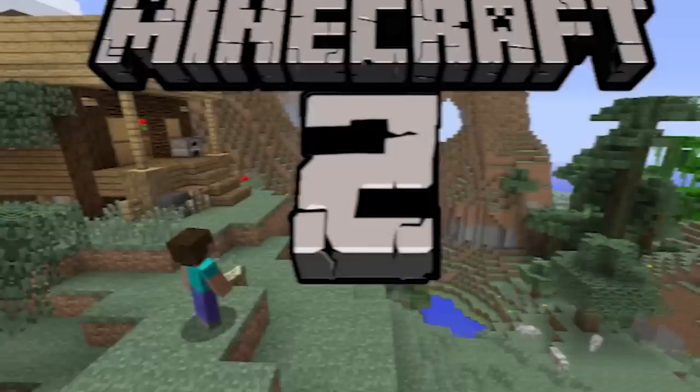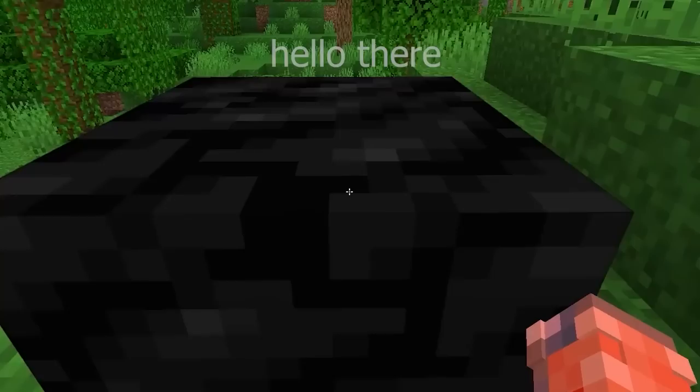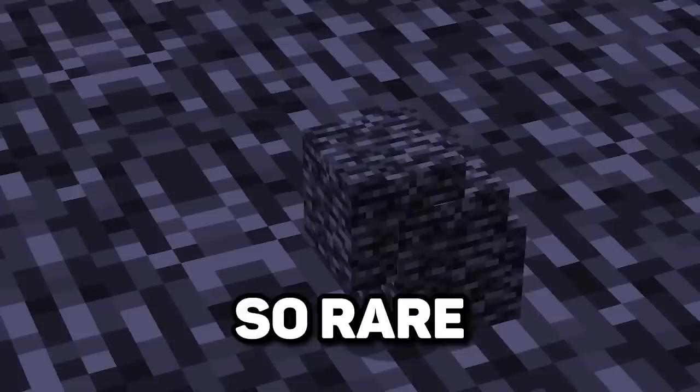Years ago, a version of Minecraft was released as a joke, branded as Minecraft 2, featuring some of the most bizarre features Minecraft ever had. Some were so outlandish they were quickly removed. For example, if you mined a bunch of coal, crafted a coal block, and placed it down, it would talk to you. There were also redstone bugs similar to silverfish, and even a pink wither.